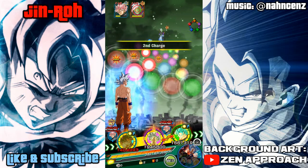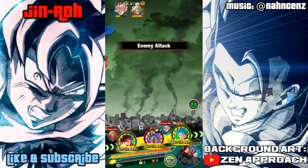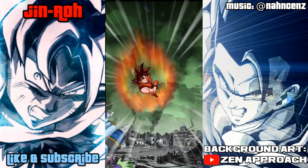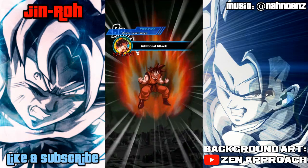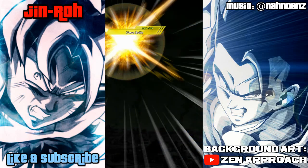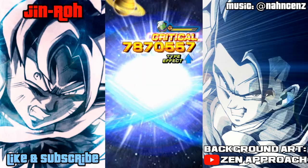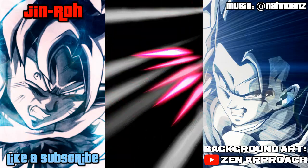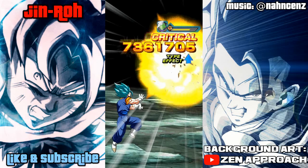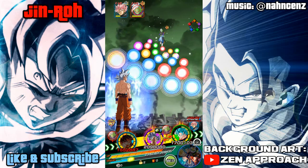Ultra Instinct Goku has his advantages as well — once he transforms, he's got a high rate of being able to evade enemy attacks, so he definitely comes in handy. Now he's got the ability to hit upwards of 5 million with the critical, pretty much on the level of the other two units, which is ridiculous. The Kaioken version has the ability to greatly increase attack with each super versus just raise attack with the other two units. Ultra Instinct Goku hit for about 7 to 8 million and Vegito Blue did the same — it'll definitely add up over time and it's pretty much limitless.